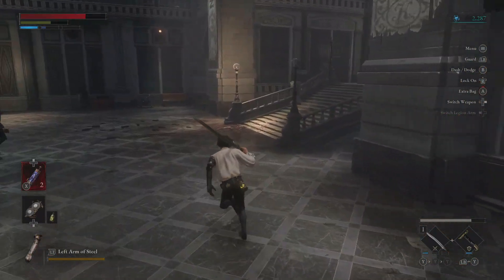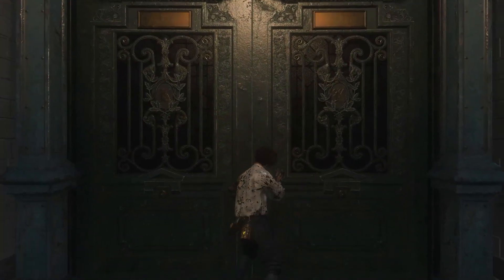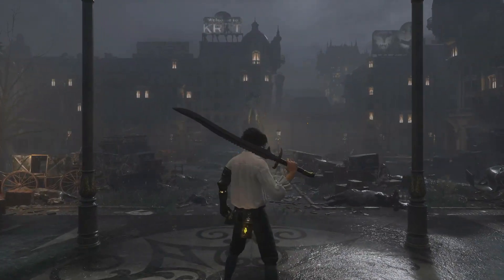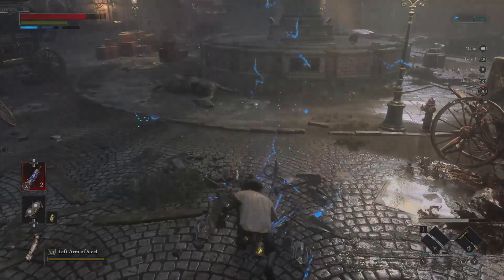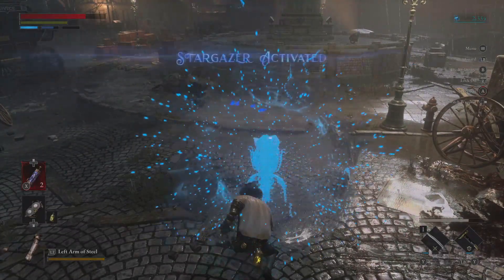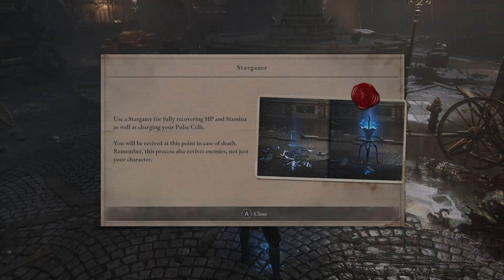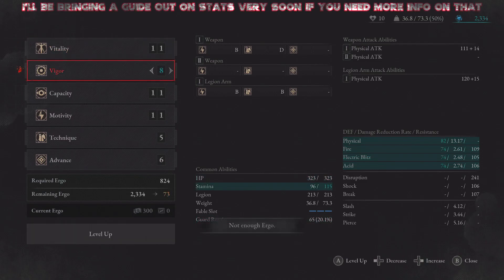After defeating that enemy, you're going to grab the key and make your way through this big double door. Then you proceed all the way forward and you'll be able to rest at your very first Stargazer. This Stargazer acts like your bonfires or sites of grace if you've played Dark Souls, allowing you to level up your vitality, your equivalent to strength, or your stamina — whatever attributes you're going for with your character.